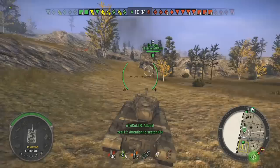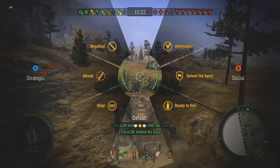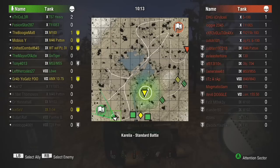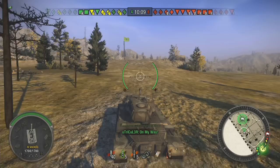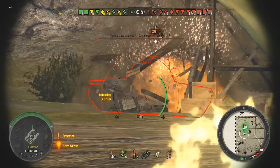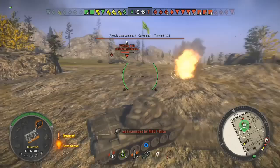I saw that the left flank had fallen — the ISEV got taken out and the three or four other tanks that went up there got taken out. So I told the GW Tiger to pull back — we wanted to maintain our arty support as best as possible. I was pulling back to the flag to see if I could spot what was coming towards us. I knew there was an E5 and a 103 over there, so I preloaded some APCR to have a much better chance to pen them. I got a pen on the E5's side.